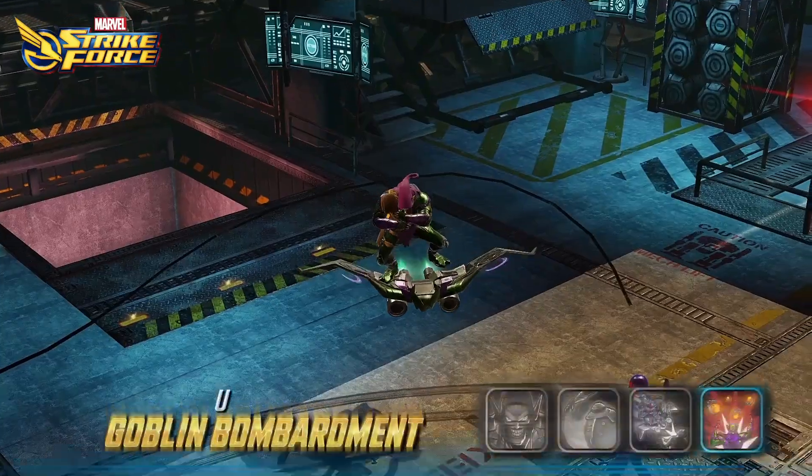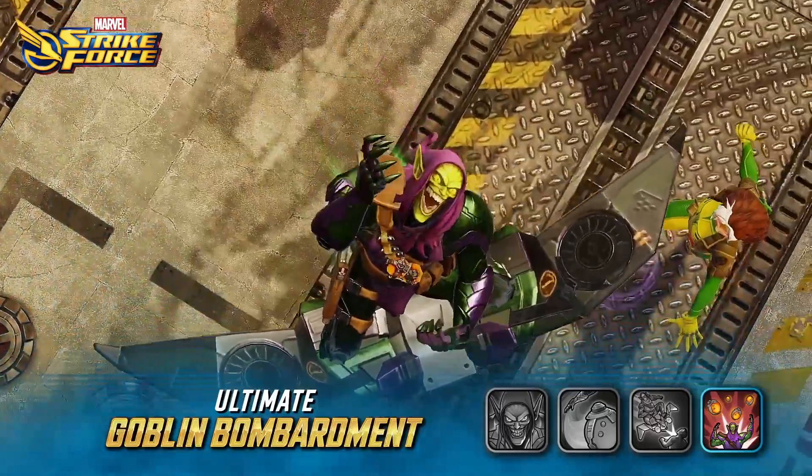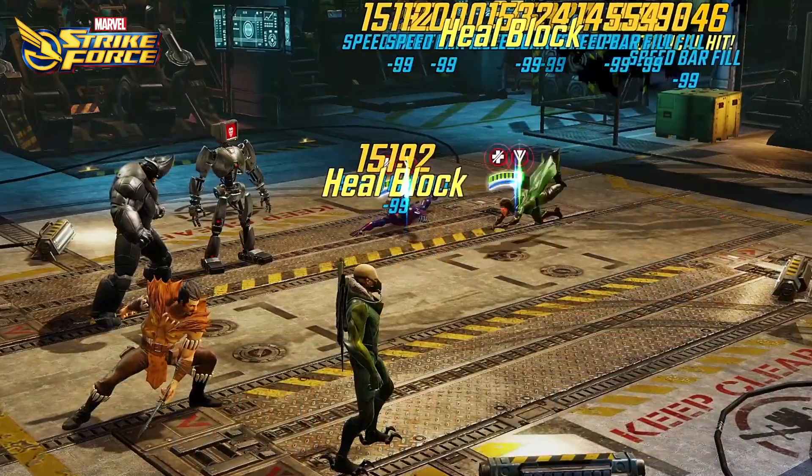His ultimate, Goblin Bombardment, attacks the entire enemy team before playing havoc with their buffs and speed bars. If they don't have a positive effect to flip, they are inflicted with trauma instead.